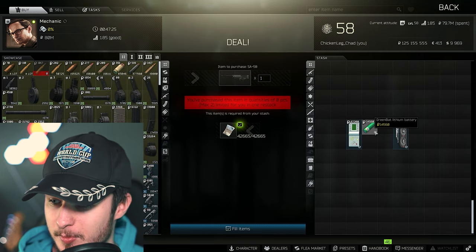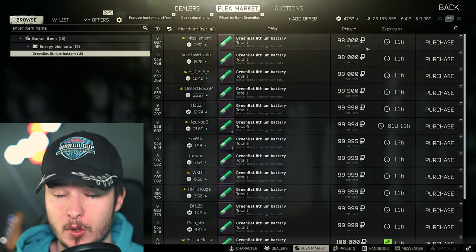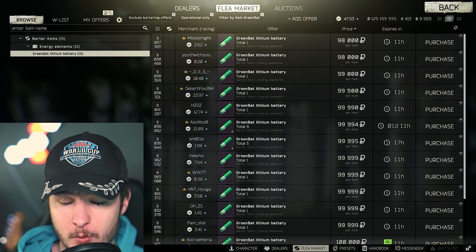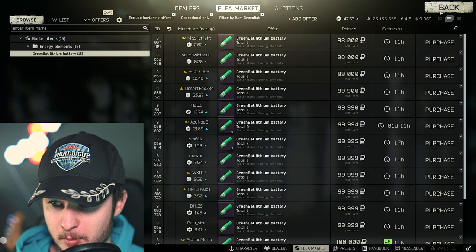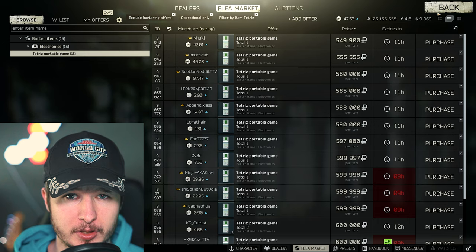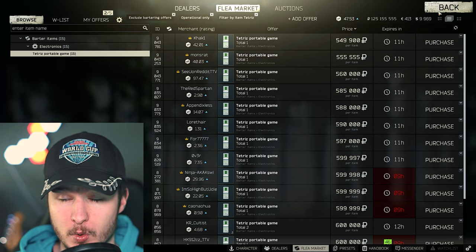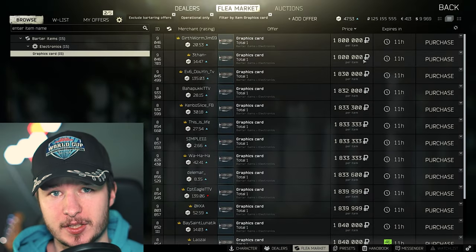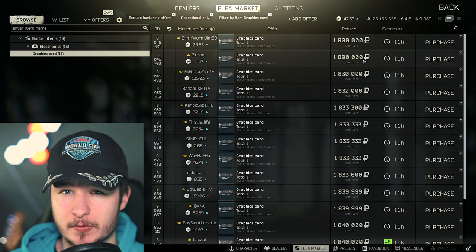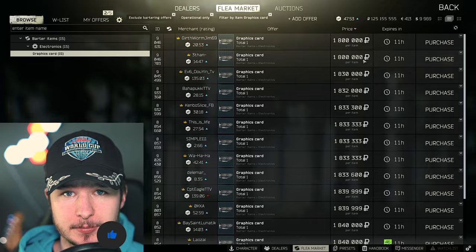The result is that green batteries are right now way more expensive. As you can see, 100k — I could sell a couple of them for 140k, which is quite a lot for a one-slot item. Right now you are making profit with this Bitcoin barter because I sold my last Bitcoin for 850k, which is quite a lot for a one-slot item. And due to the fact that Bitcoins are very valuable right now, graphics cards are also very expensive — 1.8 million for one GPU on the flea is a lot.